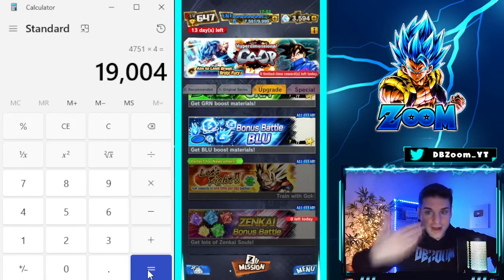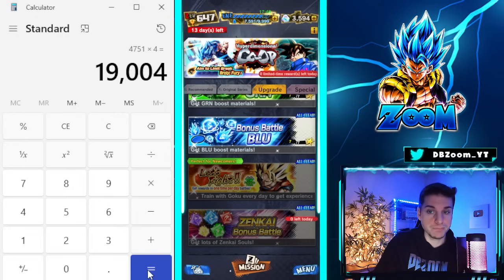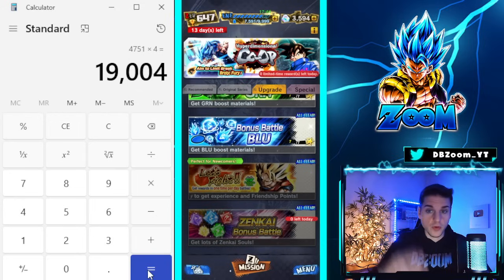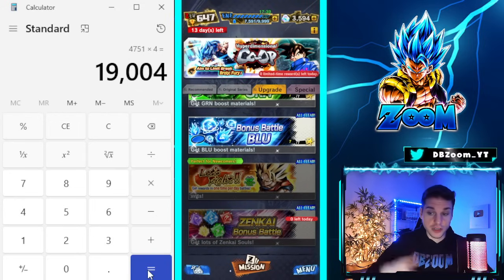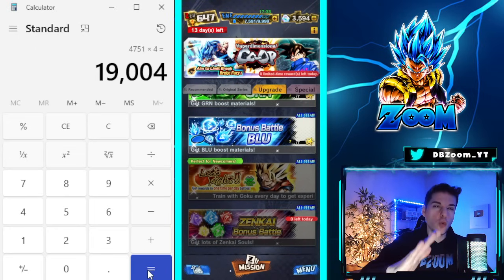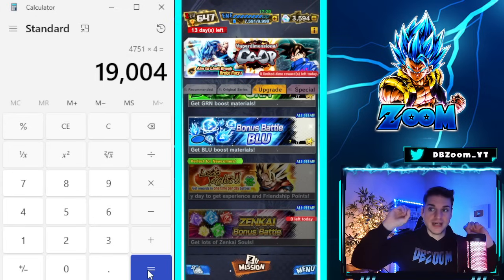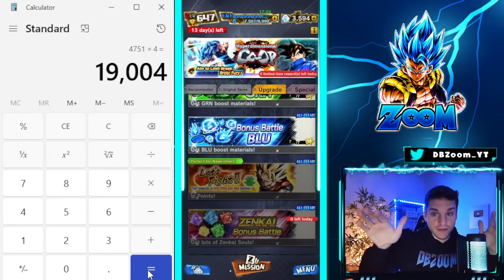Just a quick note: before every big celebration we do get a crystal nerf. So at the beginning of May, before the sixth anniversary launches, expect a nerf. But once the anniversary actually launches, expect a huge increase — they'll probably drop an announcement for like 10,000 to 15,000 crystals for the sixth anniversary, which is really crazy. I'll make a guide for that as well.